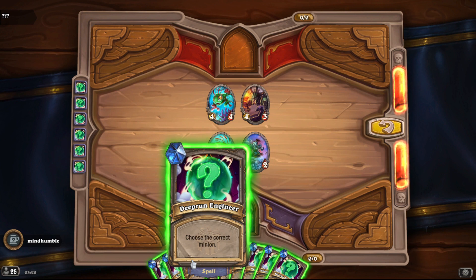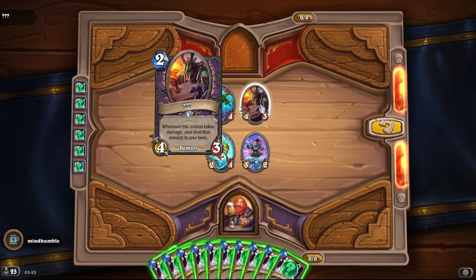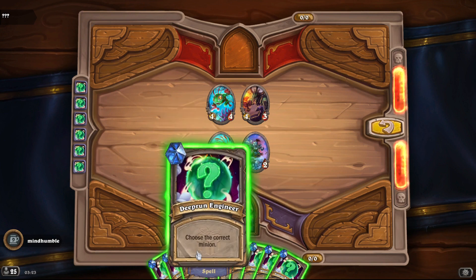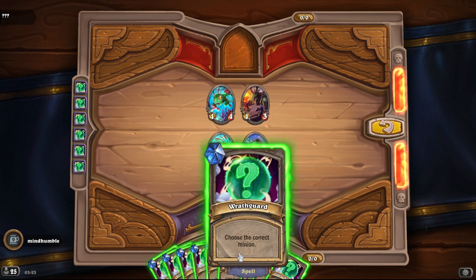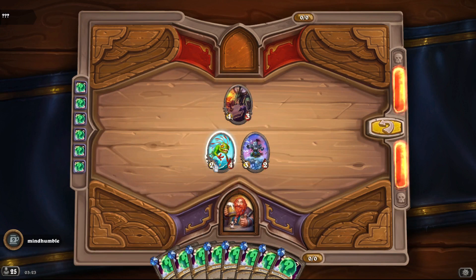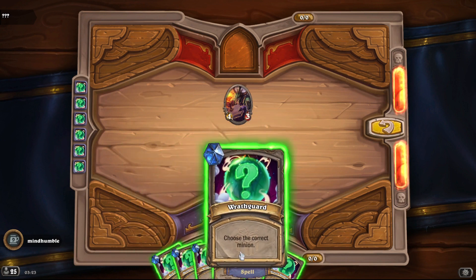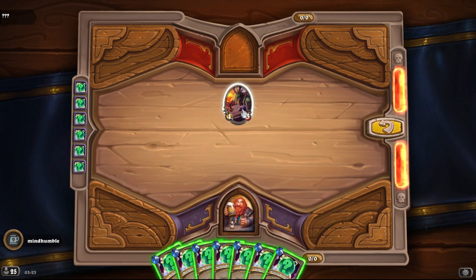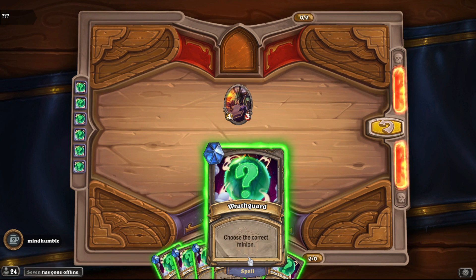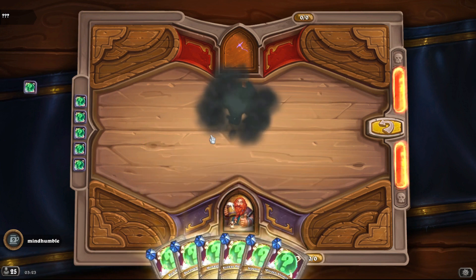Deep Run Engine — it could be that one. Slime Scale Dread. Doomed Apprentice — this could be Doomed Apprentice. This could be Deep Run Engine. Toddler Sparrow, Slime Scale Diver. I'm going to give this a Doomed Apprentice. So is this Deep Run Engineer? Not this, or Wrath Guard — or is this a Walken? Walkens aren't demons. Wrath Guard seems to fit well with a demon tag. I'm going to go with Wrath Guard. Nice — we managed to do it twice.